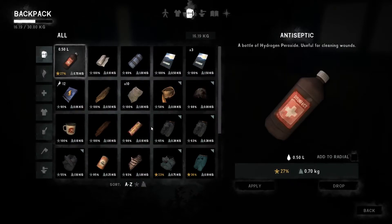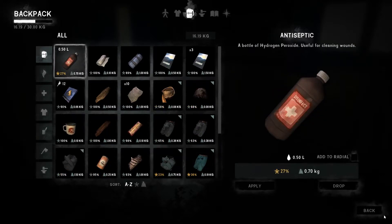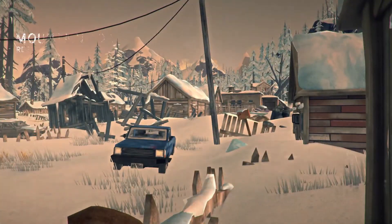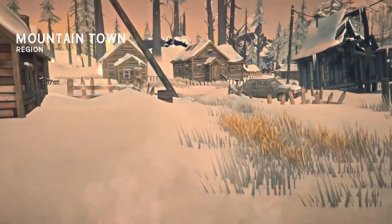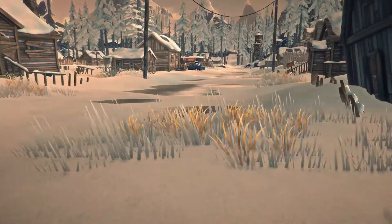Wearing both pairs of socks is going to increase my weight and slow down my sprinting a bit, but it's going to keep us warm - it's given us a plus eight warmth bonus, which is pretty decent for this stage in the game. We're carrying about half our carrying weight and we've got plenty of stuff - we're actually looking pretty good. We've pretty much looted this building, so let's head out and try to get over to the Grey Mother's house. I assume we're going to have to play dodge the wolf.